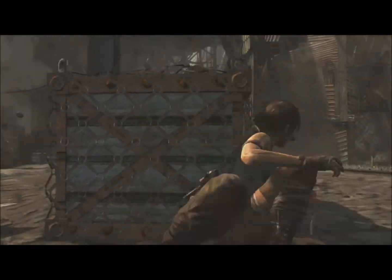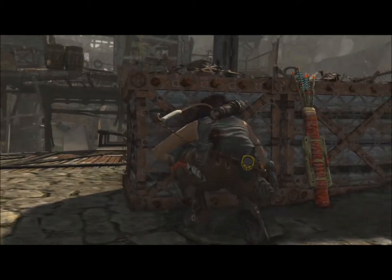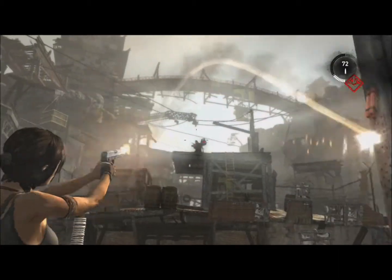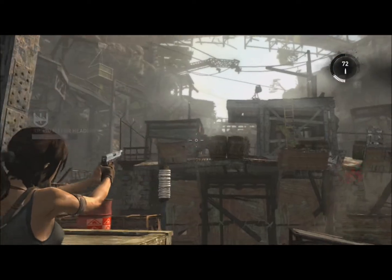The best time to do it is when you're a few hours into the game, just past the shanties. Eventually you'll meet the guy from Glasgow, and straight after you meet him you'll have some dynamite thrown at you.